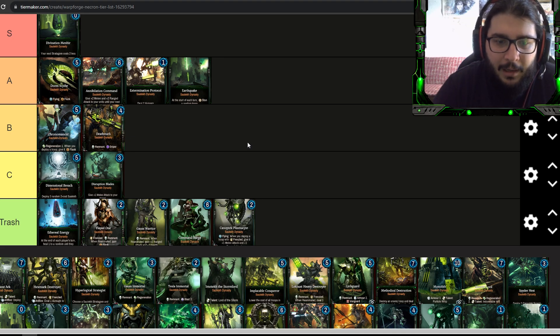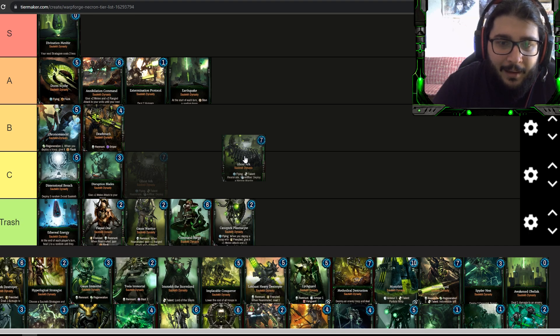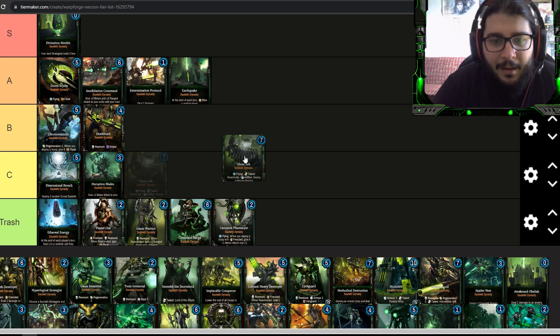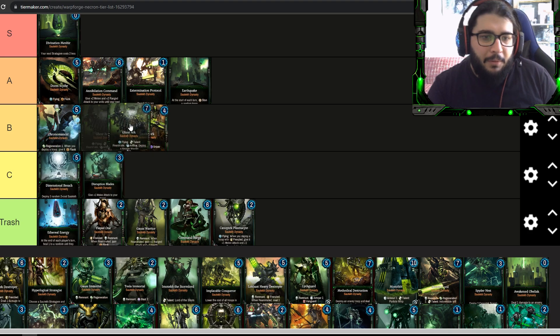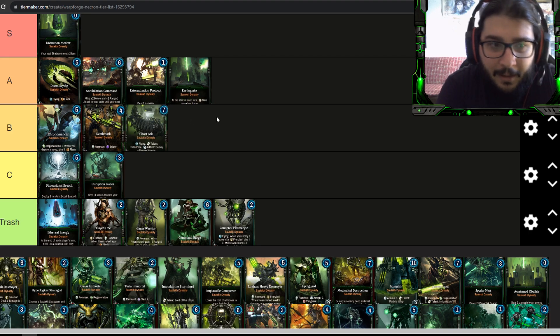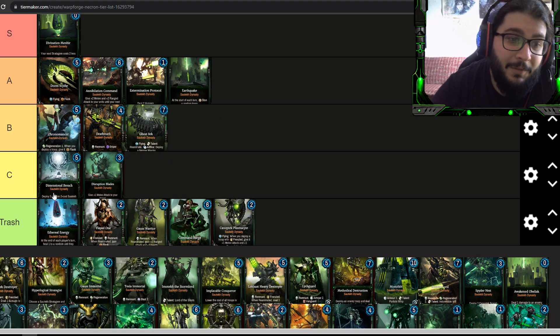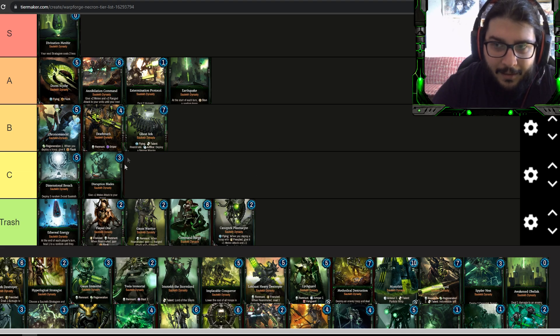The Ghost Arc is about seven energy, four-eight, it flies, and has a talent to give you reanimation charges and artifice to deploy a Necron Warrior. This is between B and C honestly — it's better than the C tier cards though. I'd put it at the bottom of B tier. It's very slow and just drops Necron Warriors, which are not that great a unit. If you're a beginner without good cards you could use this for mid-game board control, but it gives more value than the C tier stuff.